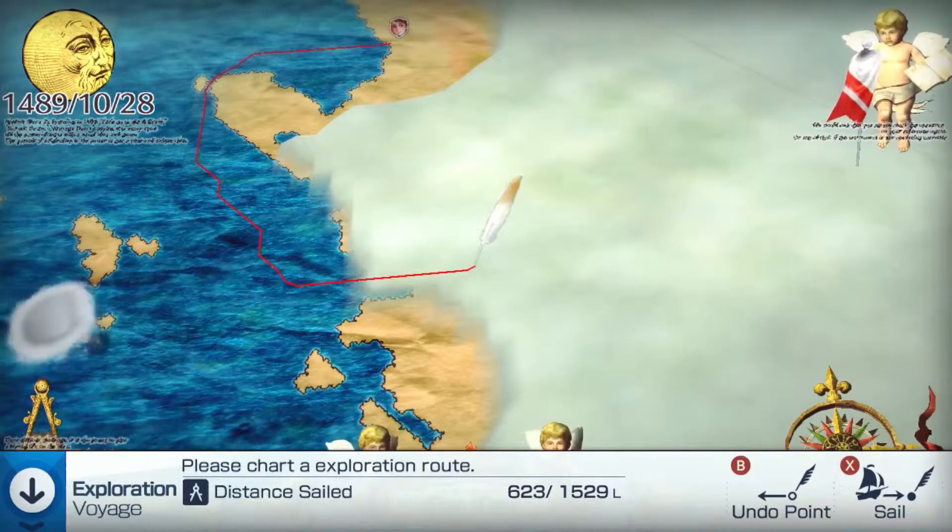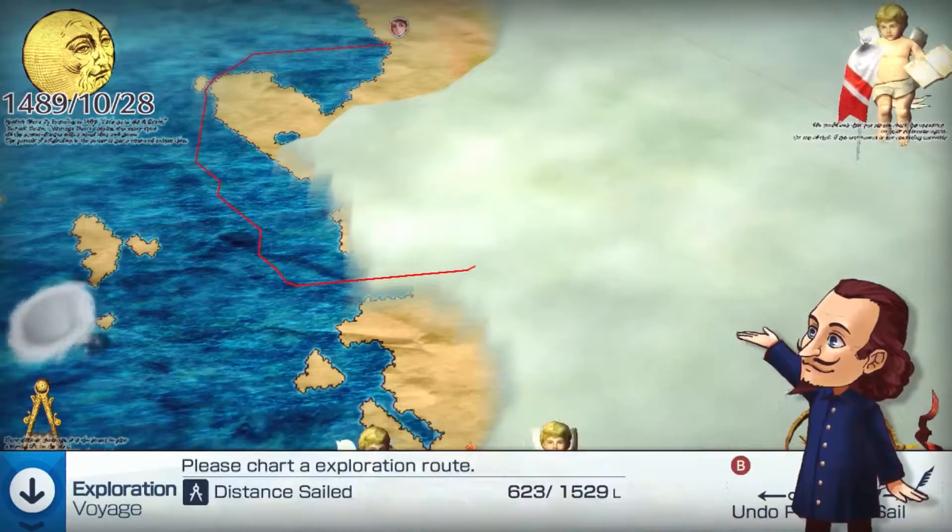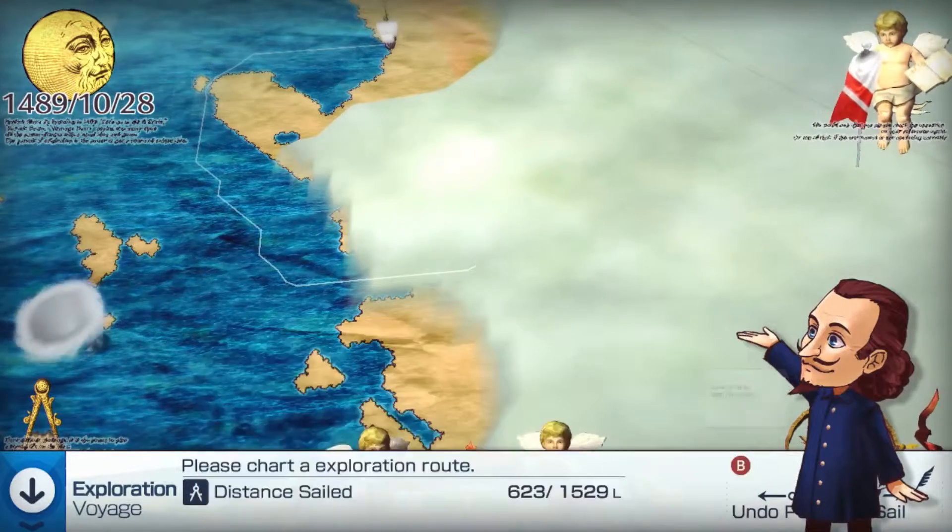Draw the route your admiral will take. Once confirmed, your admiral will embark along the path you have drawn.